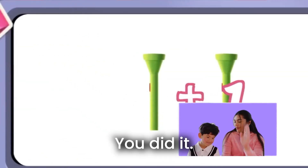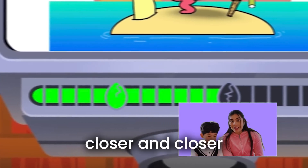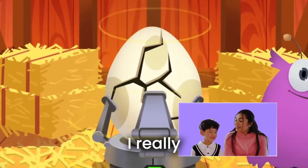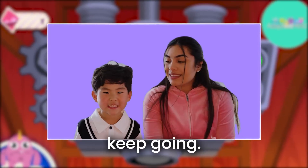Searching. Great, you did it. If you look down there at that little bar, you can see we're getting closer and closer to hatching the egg. And then when you finally crack the egg, I think there's a prize in there. I really want to find out what that prize is. Me too, so let's keep going.